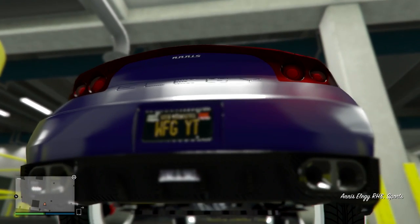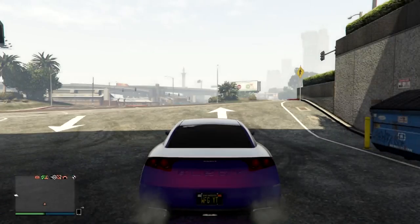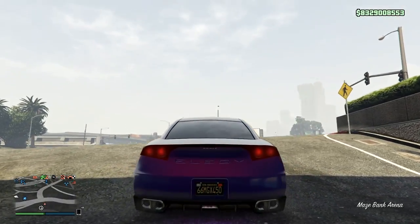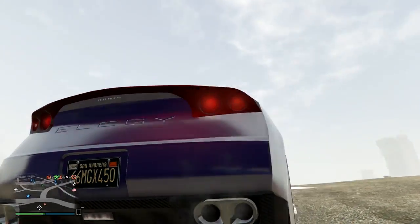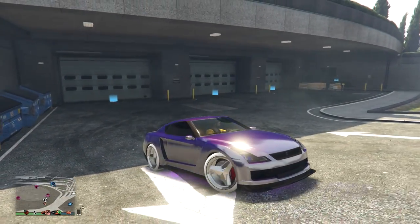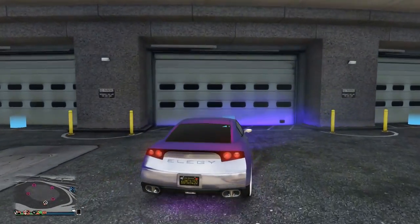That means if I were to sell this, about two or three cars after I would get dupe detected. So the way to fix this is just remember the plate, then drive outside. Watch the plate on my car - you see how it completely switched back to its original plate? That means this car is now completely clean. There are no issues with this car whatsoever and I can sell it and duplicate it as much as I want.